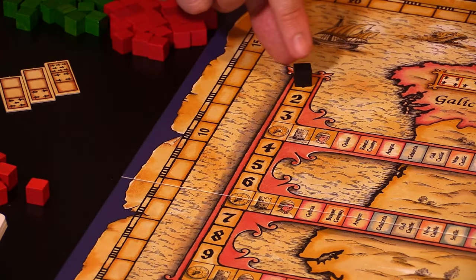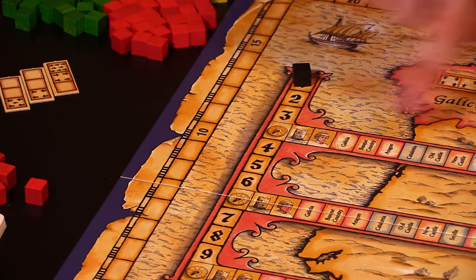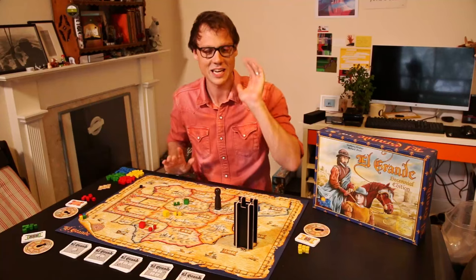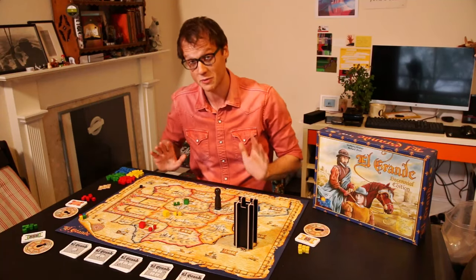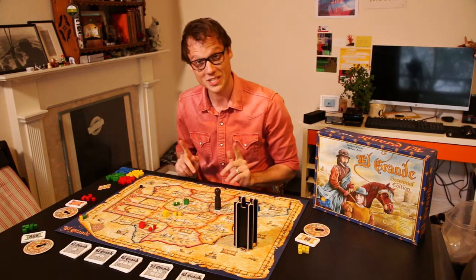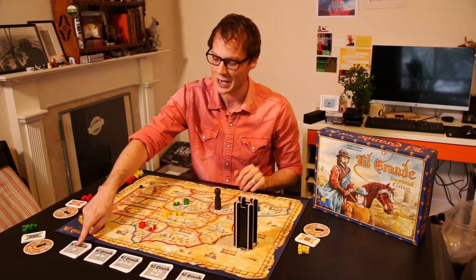El Grande is a game played over nine rounds. We've got a black cube that's going to be measuring the rounds. Every time you hit one of these weird Technicolor dream charts, you're going to do a scoring of all of Spain and get points depending on how much you've 'spained,' and then you keep going and put more knights on the table. Here's how a turn works.